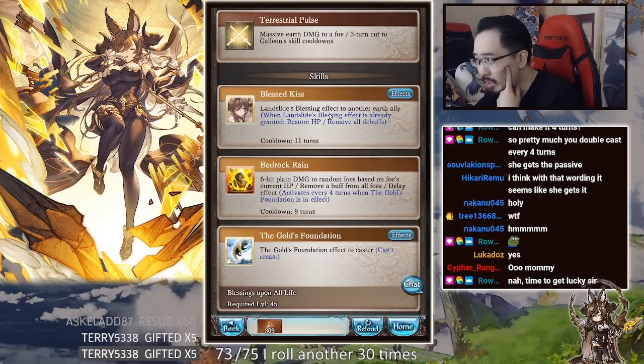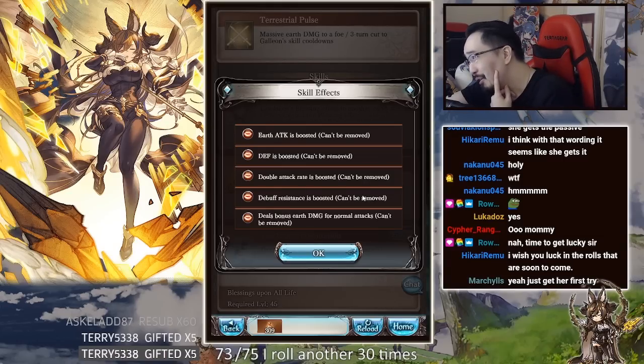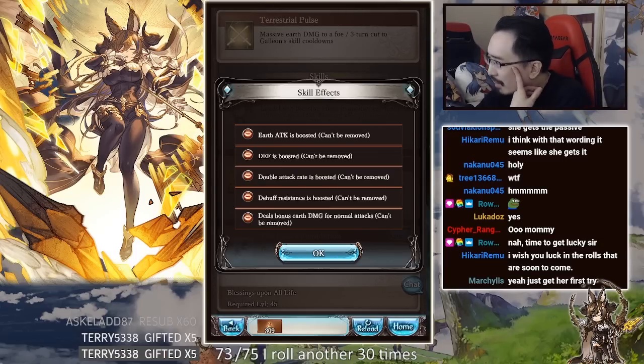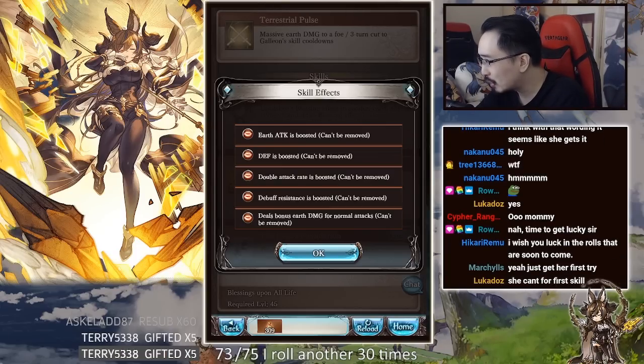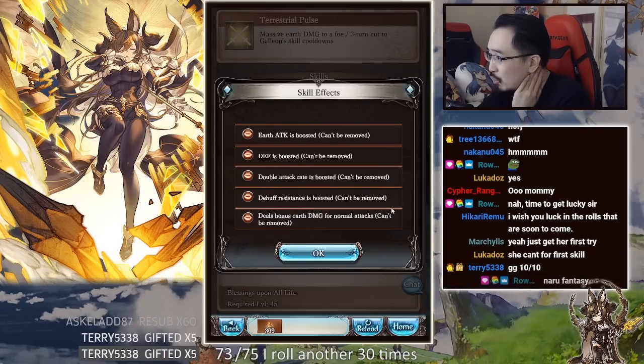She shouldn't be able to cross-cast on herself since it's for another earth ally. 50% earth attack up — wow. 100% defense, guaranteed double attack, immune to debuffs — that's 100% debuff resistance — and 20% echo.